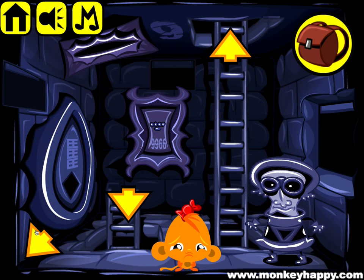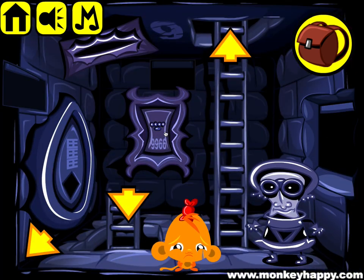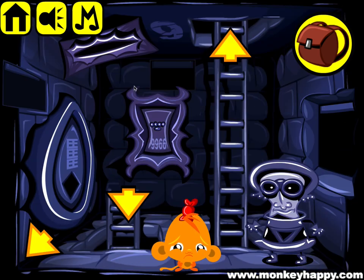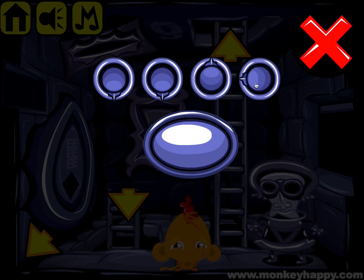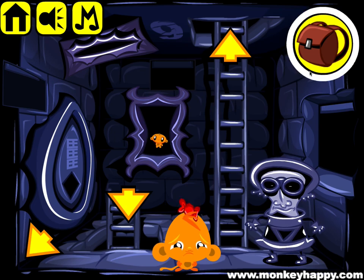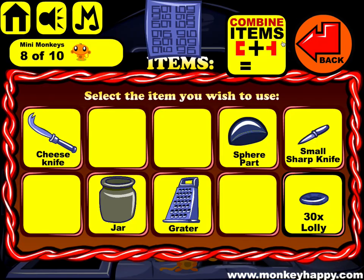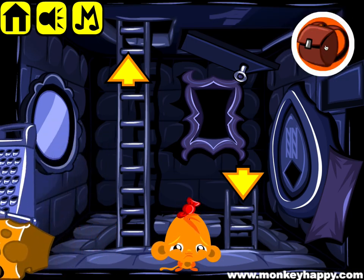We've got 30 lollies so far. I wonder if we picked up all of the lollies here — yes, we did. We have to open up this. So once again, 9. Was it 99 and 66? So 99 and 66 is this way, because 9s were downward and 6s were up. Go up and unlock this. We get our cheese knife now, and we put it with the grater and give it to Mr. Cheese.